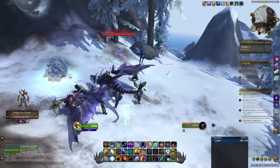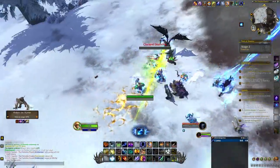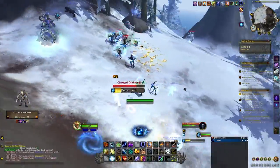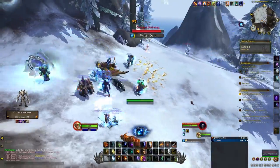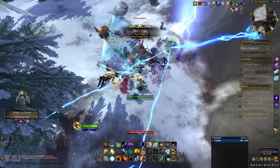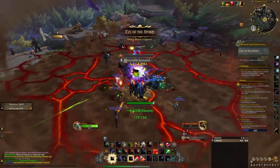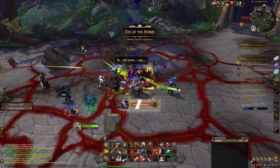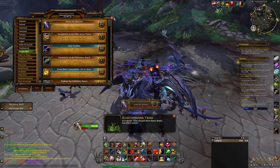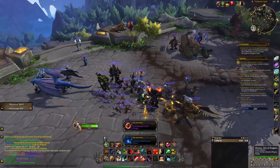Besides the 16 rare spawns, there is also a storm chest mini event — kill mobs that spawn in the area to gain electrical charges, then use the action button to send those charges to four nearby conduits. Once all four conduits are charged, a charged drake will spawn which you kill to unlock the chest. There are also elemental events at the Frost Stone Vaults area — the event can be fire, air, earth, or water, requiring you to kill five elite elementals before attacking the boss. I've gotten a primordial stone of the associated elemental type from the boss every time.